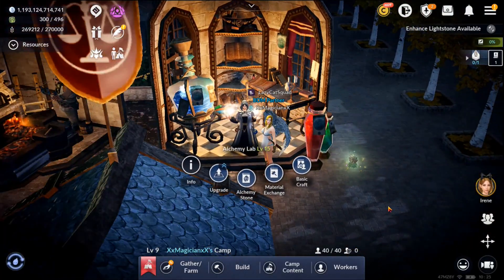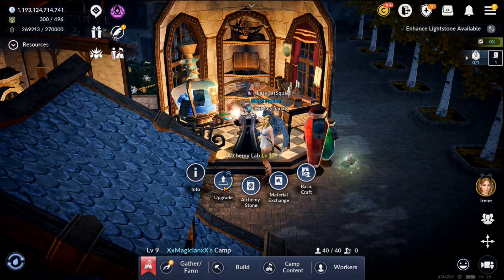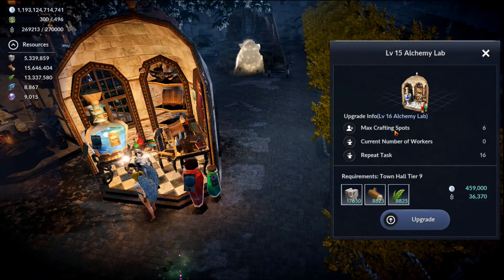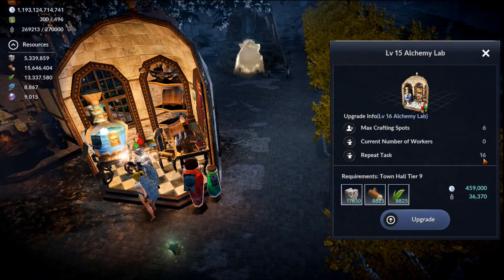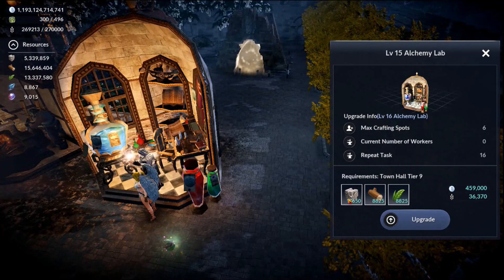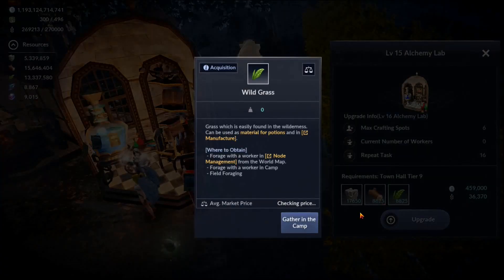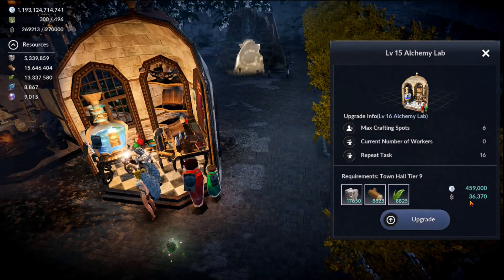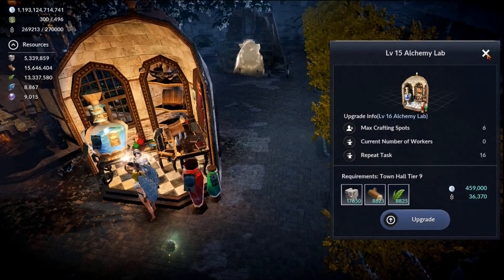Let's move on to the upgrade tab. It says the maximum crafting spots is six if I upgrade it to the next level. The current number of workers is nobody, and I can repeat the task one more time. Here are the materials that I need to craft it. If the numbers are teal or light blue, you meet the requirements. If they're red, you need to collect more. When you're ready, just tap upgrade and you're all set.